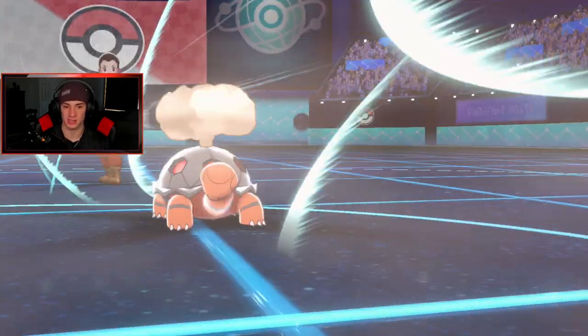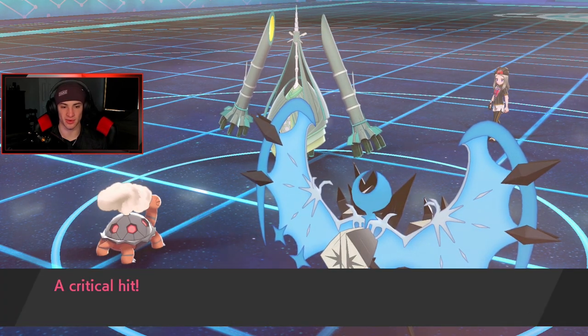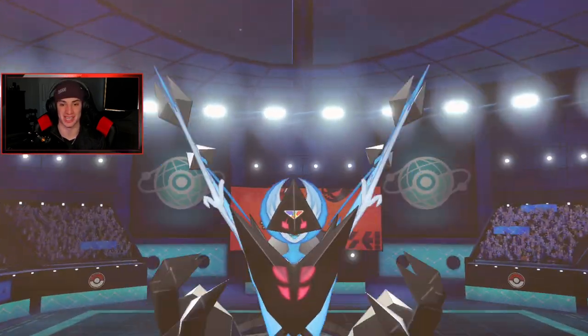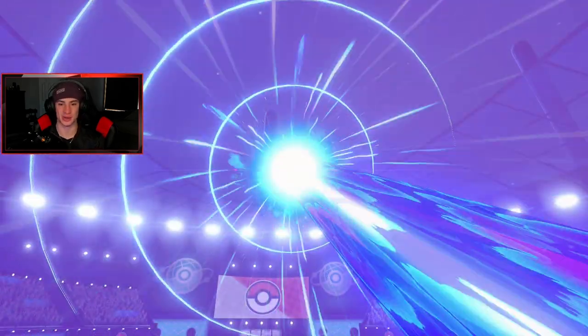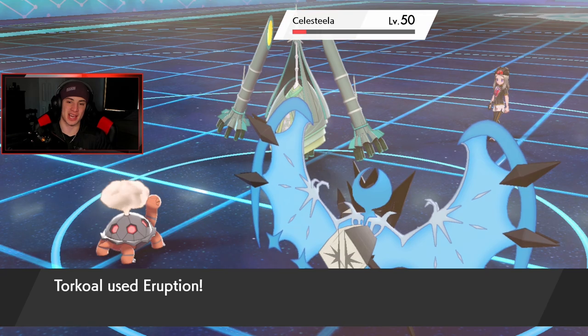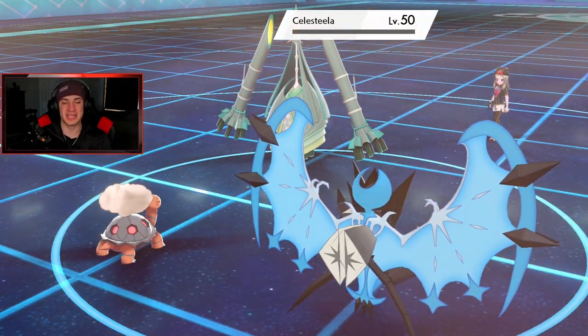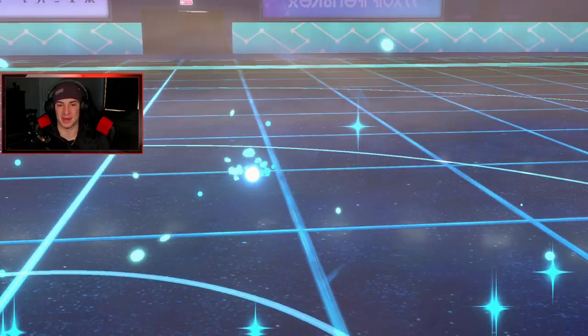I pop the Eruption and I can see this guy thinking about quitting — he doesn't, he goes for an Air Slash. I can't believe he didn't Dynamax all game. In master ball tier battles I just don't understand why people aren't Dynamaxing. I come out with Moongeist Beam — Necrozma is actually slower than Torkoal, that's cool to know. Eruption picks up the KO and we dominate that one, even though it ended 3v1 not a clean sweep.